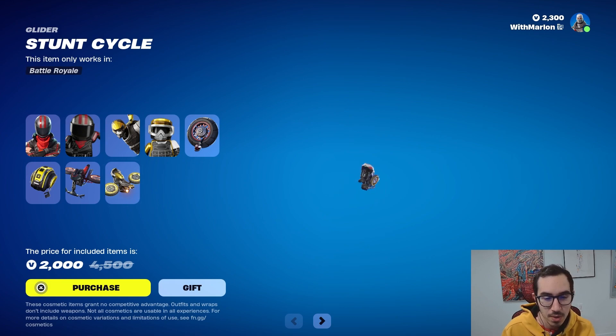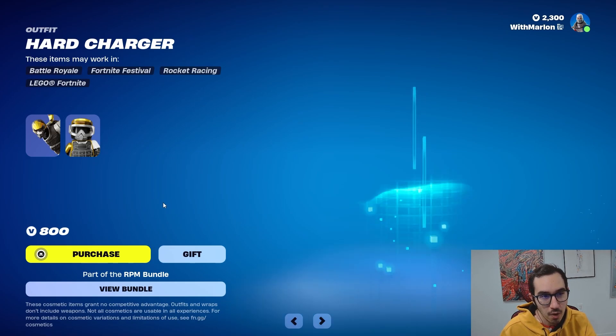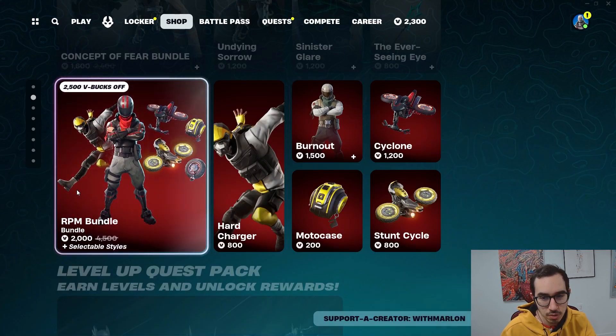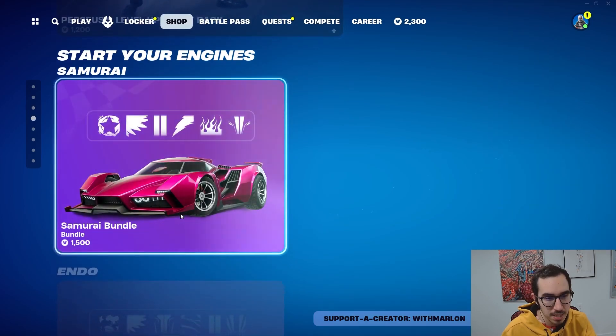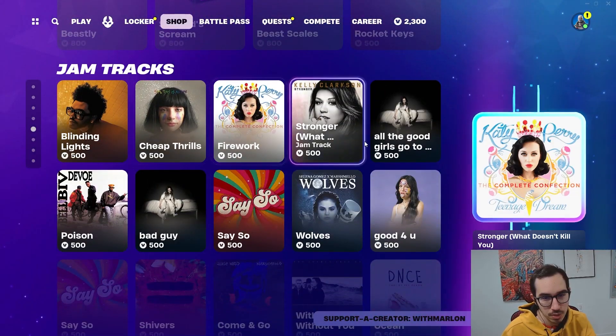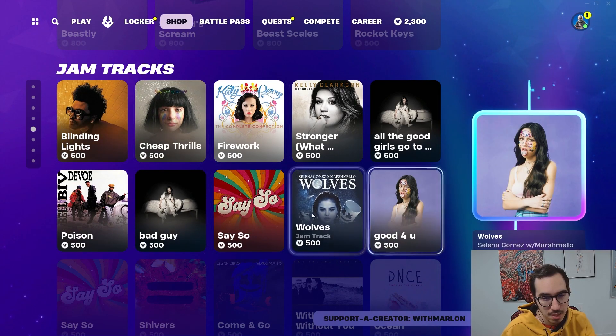Then we got RPM — not too bad. That's a fun little glider. We got Hard Charger, and then we got Burnout. And then we got all of these. We got some new jam tracks — Say So, Blinding Lights, all of these.